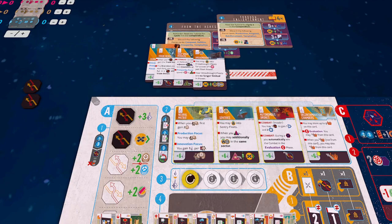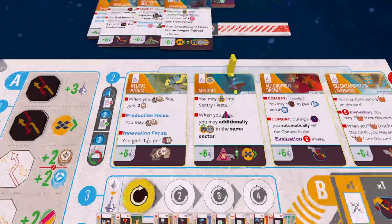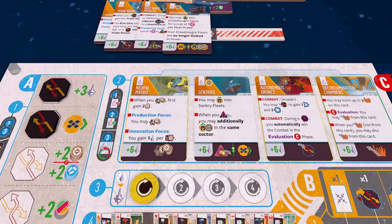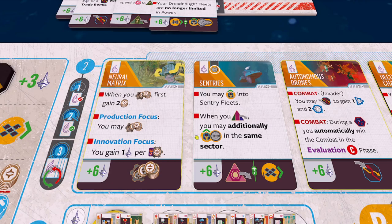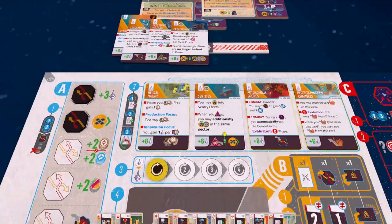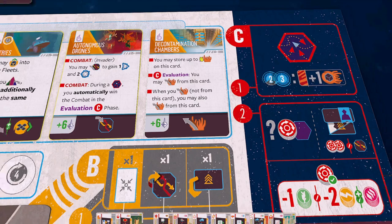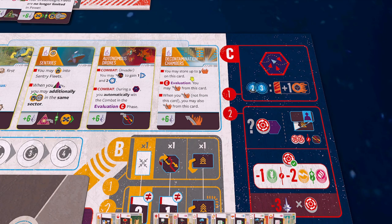These are the advanced versions of the basic technologies available to everyone. There are advanced sentries - since I have sentries, these are available to me. This would let me put in an installation and at the same time deploy a sentry, and also deploy a sector defense. There are also advanced decontamination chambers that would let me store three corruption on them. I currently have one on there already, and there's only two left on the board, so I could potentially put all of them on the advanced decontamination chambers.